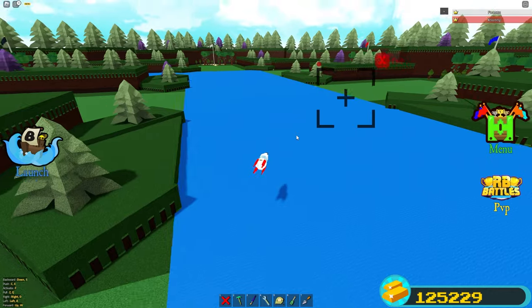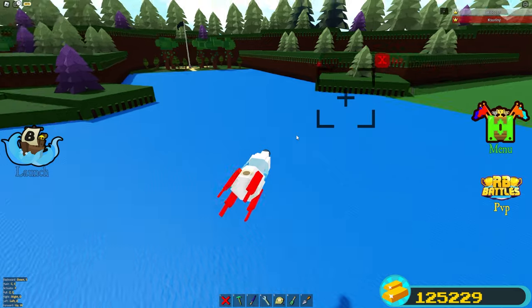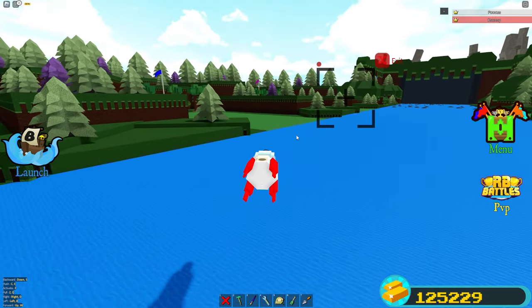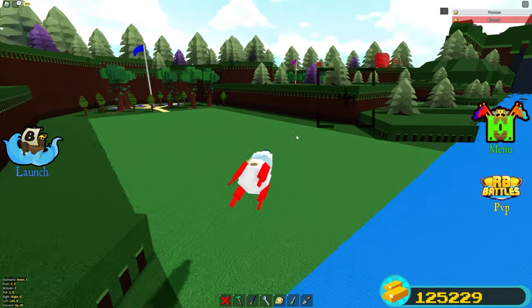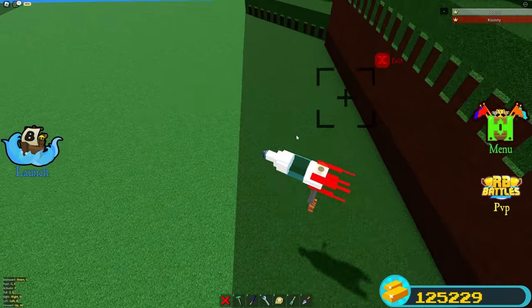So you guys basically get the gist of this thing. You guys can go up and down around the whole buildable map, and whenever you want, you guys can launch yourself into the air or to the end. You guys can basically go up to someone and connect them with the activated seat. Anyways, let's go ahead and get into the tutorial.